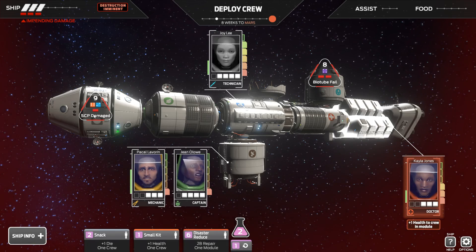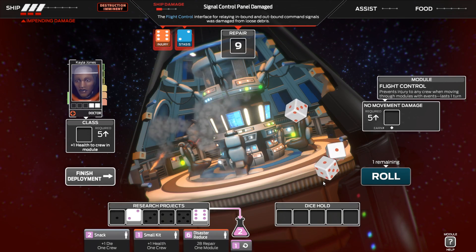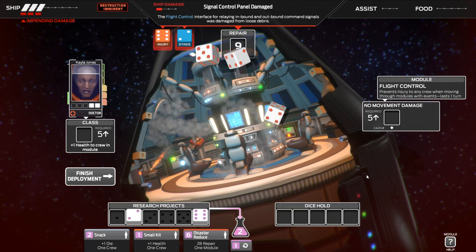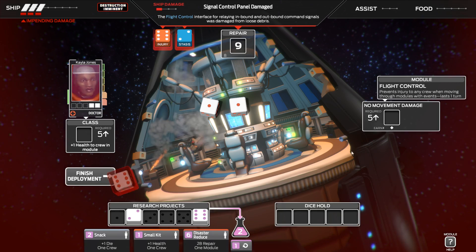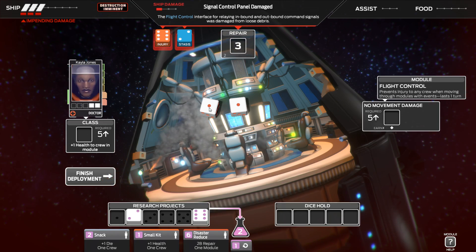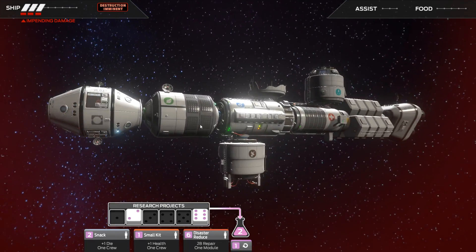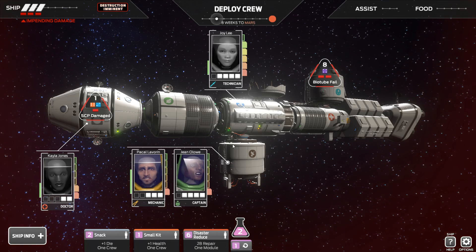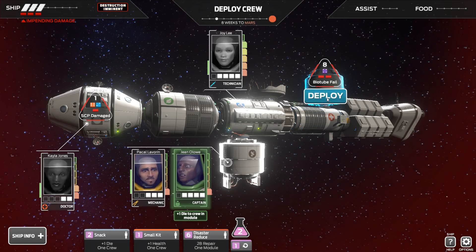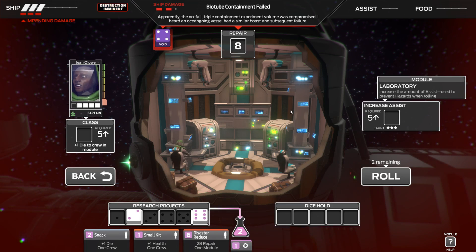The doctor has to come and try and do this one. She's the only one with any HP. She could kill herself in this. That is just not worth it, doc. Really? 0 to 6 in snake eyes. What's that going to do for us? Just going to be damage. I'm going to send my captain up here because apparently the biotube failure — the no-fail triple containment experiment volume was compromised.